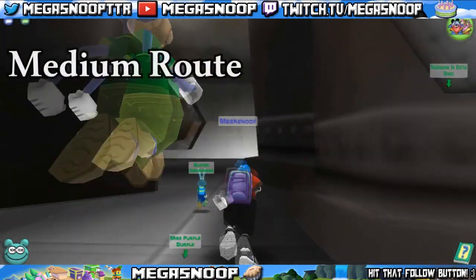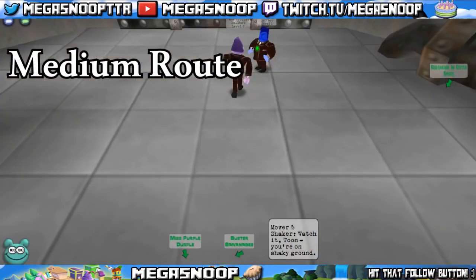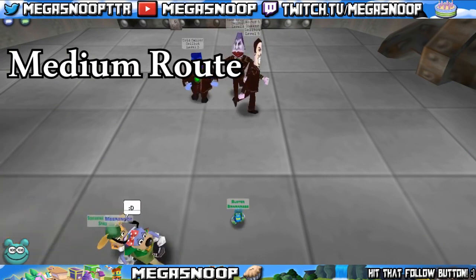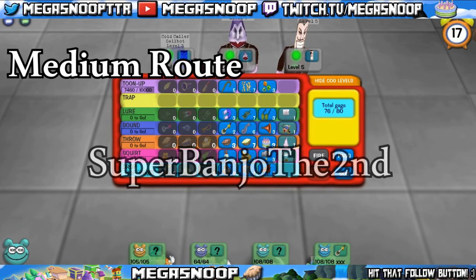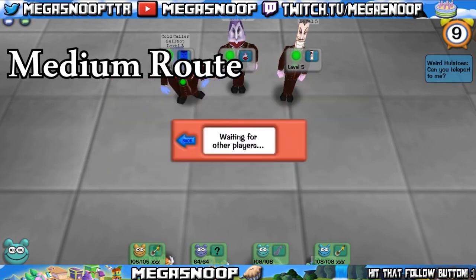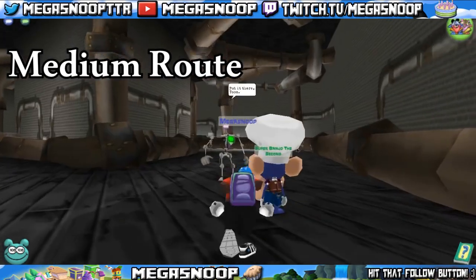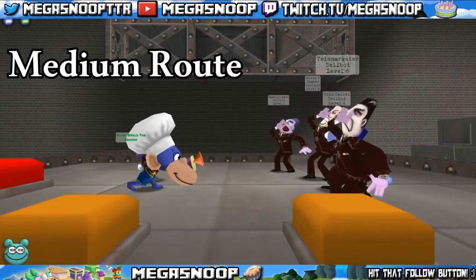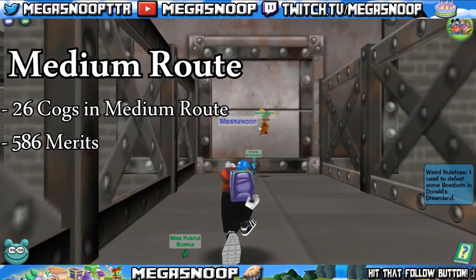Now lastly, I want to talk about the Medium Route. This is the route that not a lot of people know about, but can come in really handy because as far as time goes, you will get the most amount of merits for your time. It is a quick route to give you a high amount of merits and get you through the factory quickly, so you can run through again and get even more. This route was introduced to me by Super Banjo II, so all credit for this route does go to him. The battles start at the side entrance — a toon must have at least 31 laughs in order to enter the side entrance. The Medium Route consists of going through the Duct Room, the Pipe Room, a quick stop in the Boiler Room, then through the Warehouse, and then West, East, and Center Silos. You will encounter 26 Cogs during this Medium Route and get 586 merits.